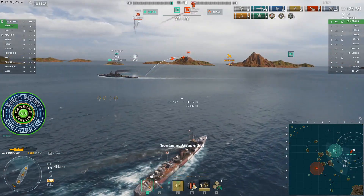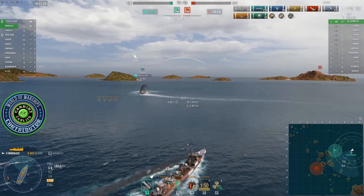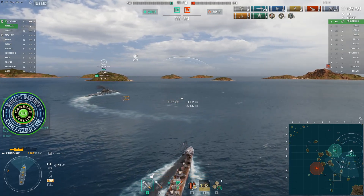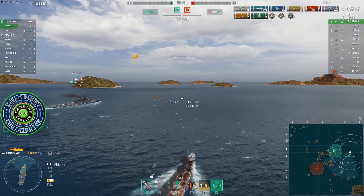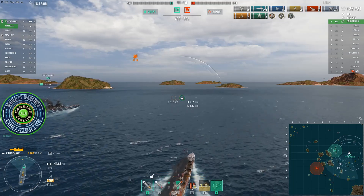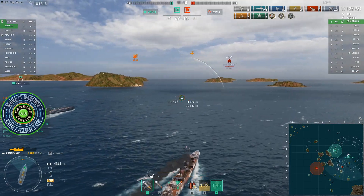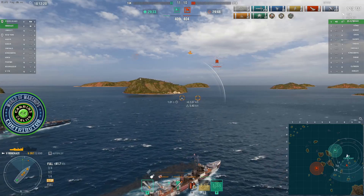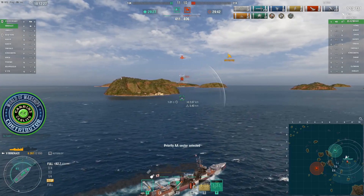Now we start to deal with this carrier. Our Veliki still has almost 10k HP, but that's not that much against a Japanese carrier. According to RPF, he's over there behind those islands somewhere. We've just barely taken the lead on points — five points ahead. I'm telling my Veliki not to die if he can help it, but against the carrier he has very little choice. I don't have enough AA to actually help him with these planes, even though I'm trying.